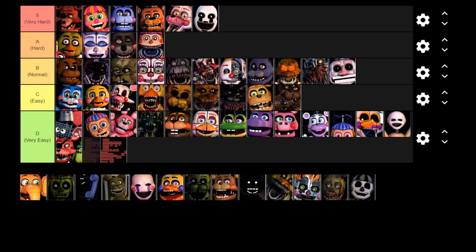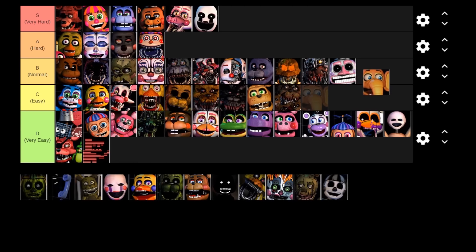Next up is Orville Elephant — same as Happy Frog, Mr. Hippo, Pig Patch, and Nedbear, but he is harder than Nedbear. He is only fooled 10% of the time by the audio lure, is the most aggressive of all the Mediocre Melodies, and the most difficult to deal with. Because he's harder than Nedbear I'm going to put Orville in the normal tier. With the Mediocre Melodies, all you really need to do is turn on the heater before you raise the monitor — it affects all of them except Happy Frog, but as long as you put the audio lure in that certain place Happy Frog will be distracted for the whole night anyway.